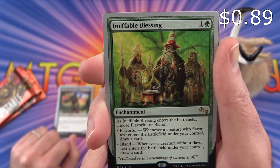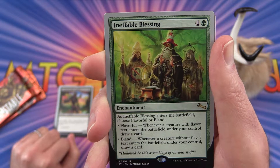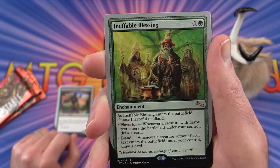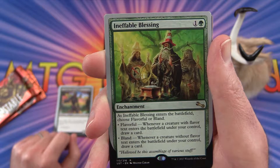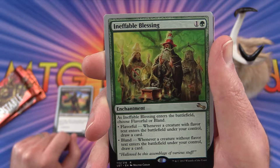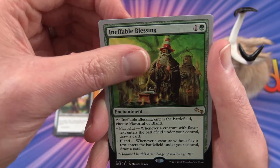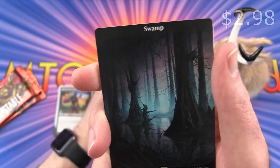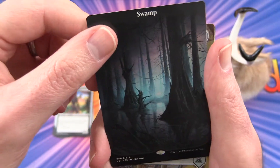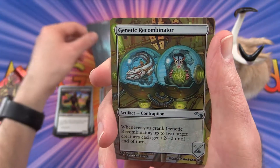The rare is Ineffable Blessing. You can choose flavourful or bland — there are a couple of different variations of this card. If the creature has flavour text you can draw a card, and if it does not have flavour text you also draw a card. Took me a while! And the swamp — I think this is John Avon art. I'll be getting a playmat; he had a Kickstarter recently, so that should appear soon.